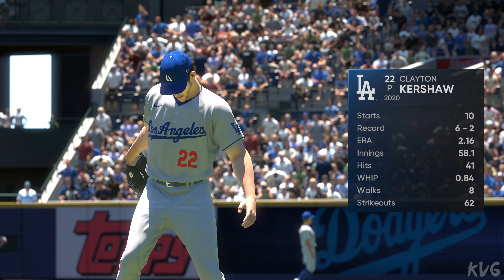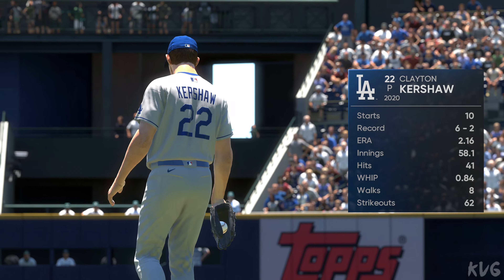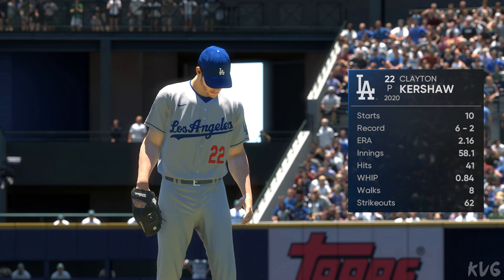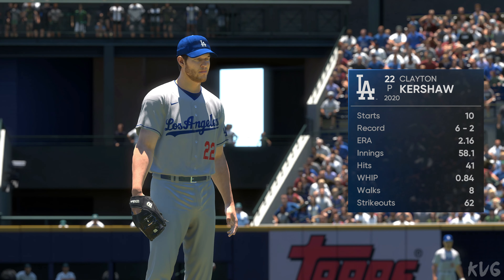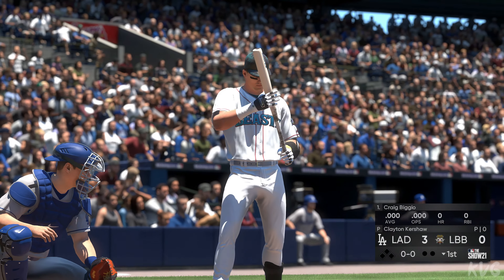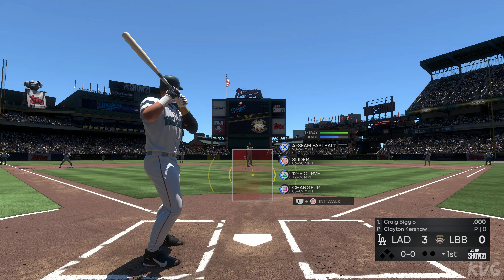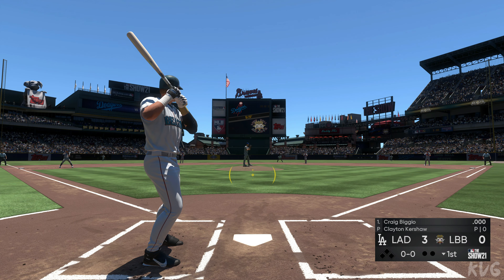Clayton Kershaw will be on the mound for the boys in blue. He has a four-pitch repertoire — a lot of nice options. You can go hard or soft, in or out, and any time you can throw four pitches for strikes, you have the big advantage. Now in the box to lead off the bottom half of the first — second baseman Craig Vigio.